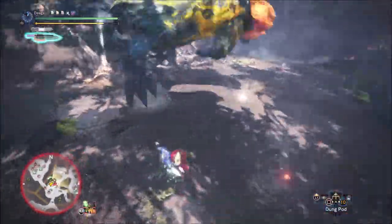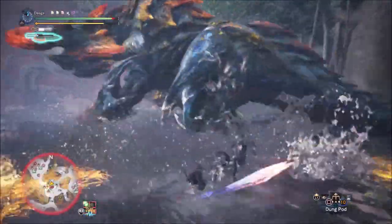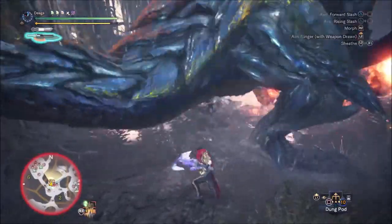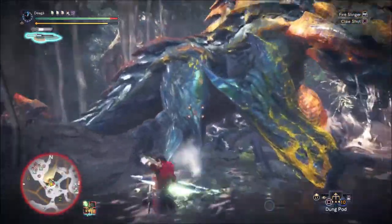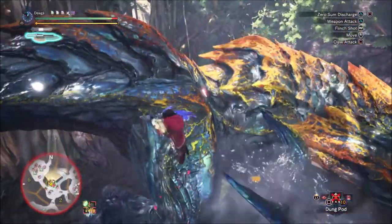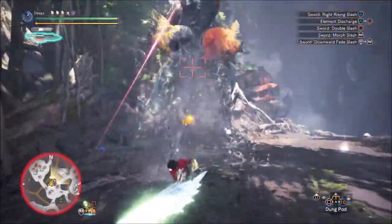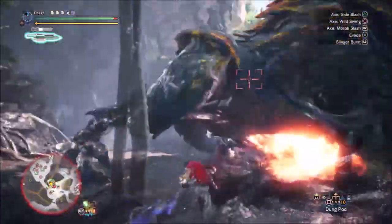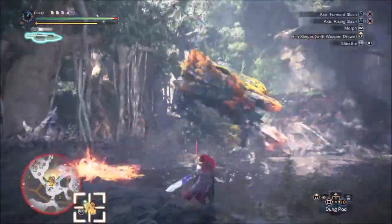I got clipped there. You can actually stay on that attack — it's safe on Raging Brachydios. On regular Brachydios it isn't, but Raging is larger so it worked out. Another clagger, so I wound the other leg. I got the slime there, so I do a phase flash backwards like that.